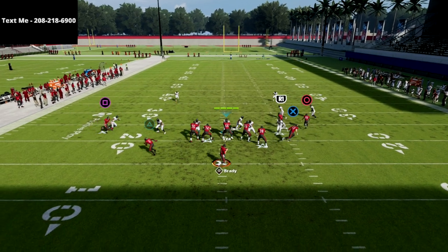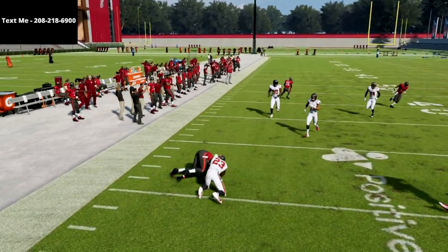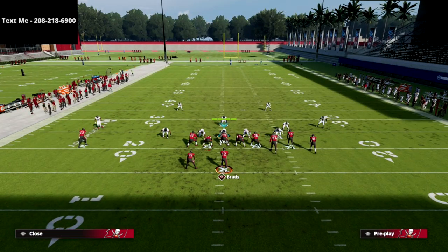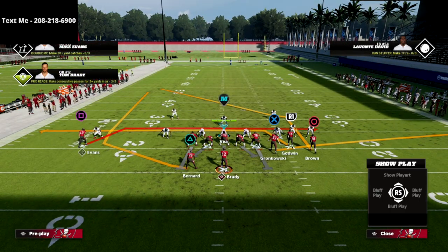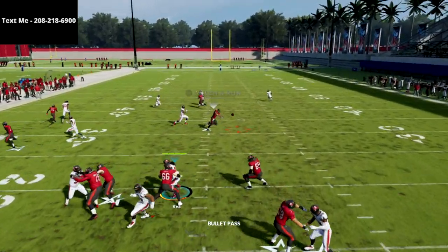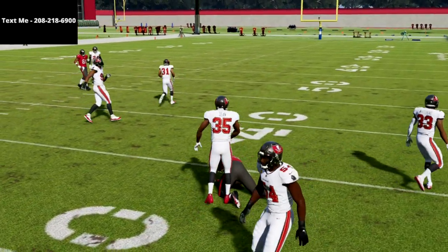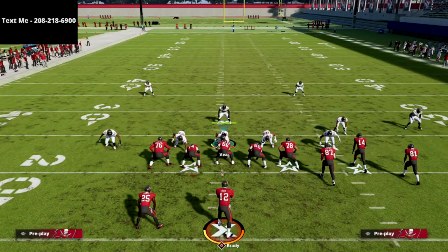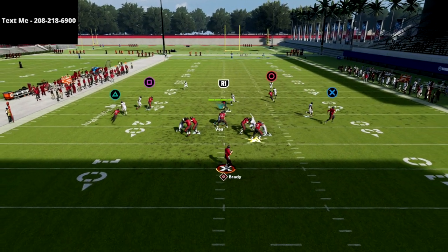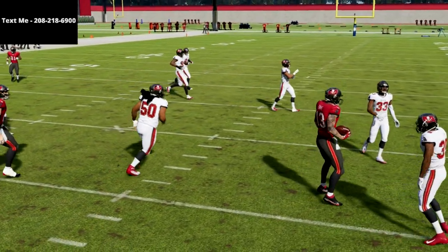The next read for man-to-man is one of your drags. Almost always one, if not both of your drag routes will beat man to man this year, especially because most people don't play press. What they'll do is press but shade over top, because if they don't do that we'll just bomb them over the top with play verticals. In man coverage they're going to have to shade up, but your drags become significantly more open when they do that and you're able to beat man to man with both drag routes.